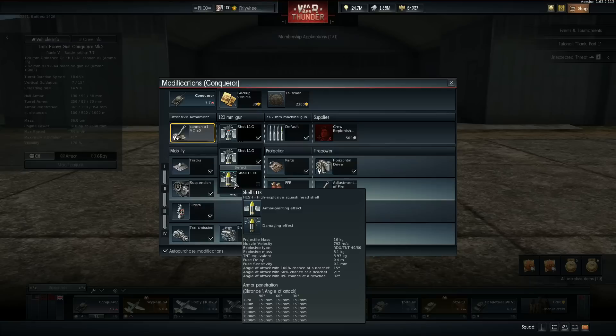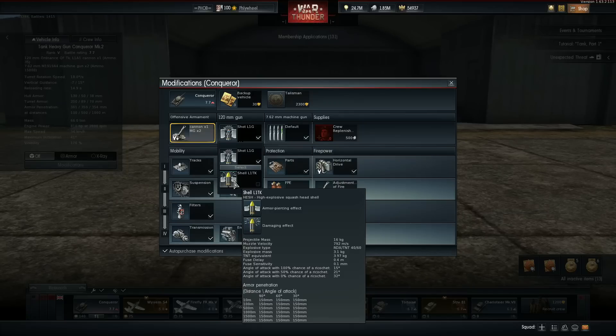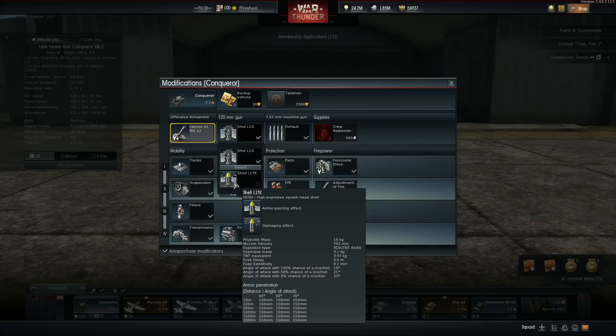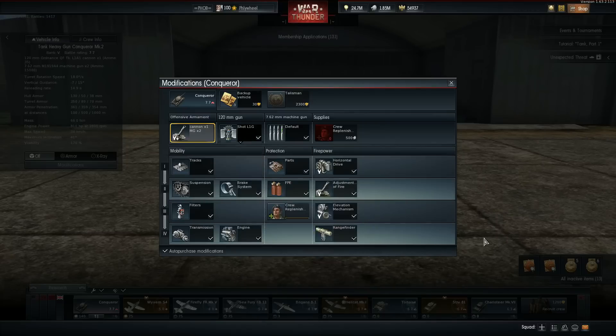We have a HESH round and I really want to test this out, because this is the biggest HESH in the game — I believe 120 millimeter HESH. I still don't think War Thunder has this correctly modeled. When it doesn't pen it doesn't do any damage, but when it does pen it does do damage. HESH is not supposed to penetrate, and even if it did penetrate — holy baloney — that's like a heat round penetrating. The TNT equivalent in this thing is 3.97 kilograms.